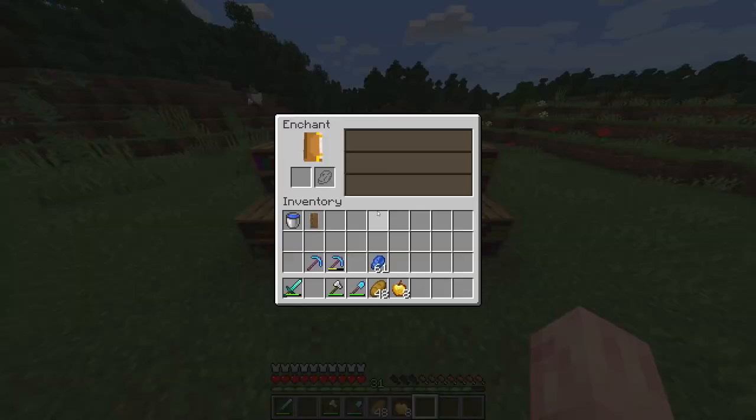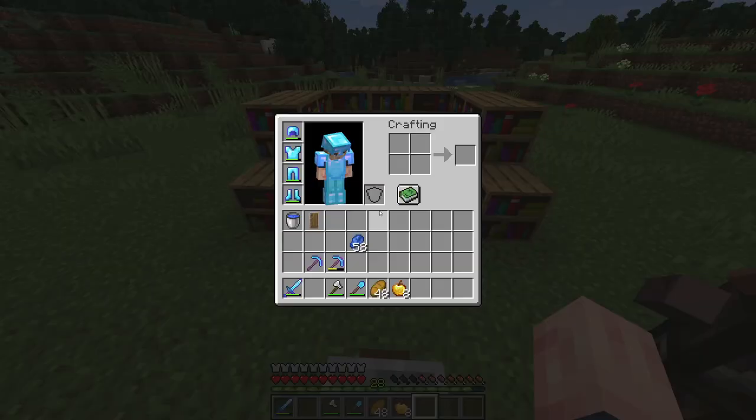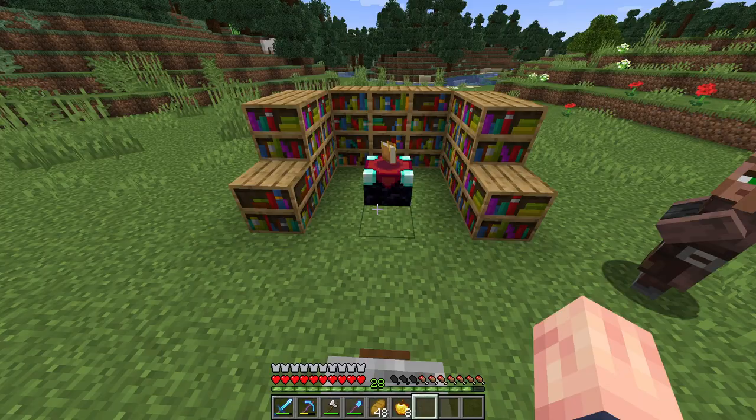Let's try the sword next. Let's see if we can get ourselves a good sword enchantment. Unbreaking 3 — okay, let's see what's along. Only Unbreaking 3. But Unbreaking 3 by itself isn't too bad.